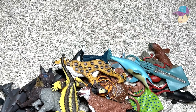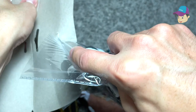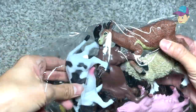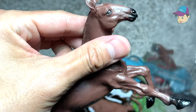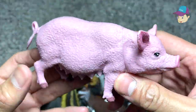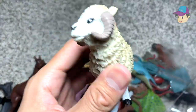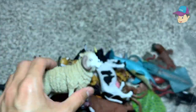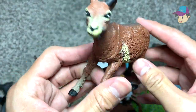Okay, I think I have one more pack which is a farm collection, so let's have a look at this. We have a cow right here, we have a horse as well, we have a pig, and we have a sheep right here — you can see two curved horns — and a goat.